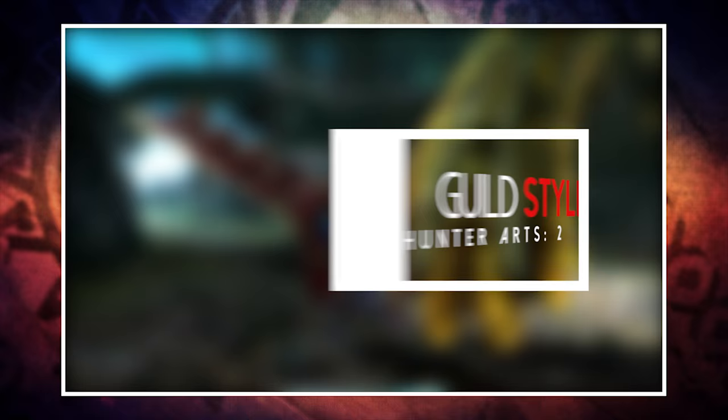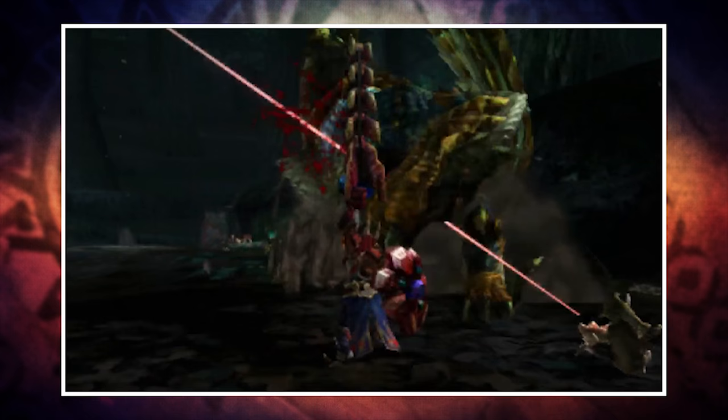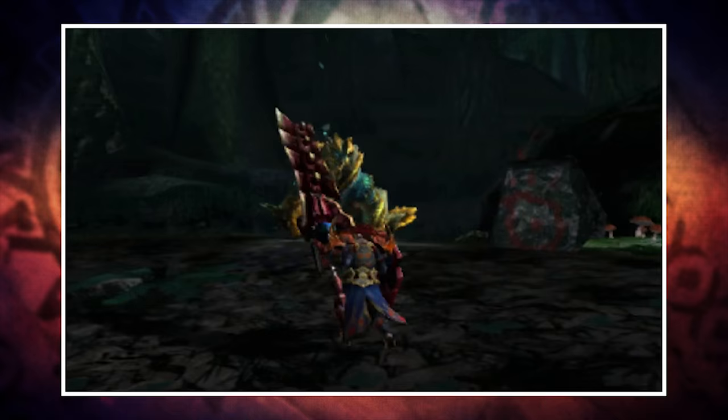We're going to kick things off in Guild Style, as this will be most familiar to those of you coming over from Monster Hunter 4 Ultimate. The main difference being your ability to equip two hunting arts on top. However, that's not the only difference — Gunlance is one of the weapons that's had a pretty drastic overhaul. So before we run through the moves, let's talk about the new addition.